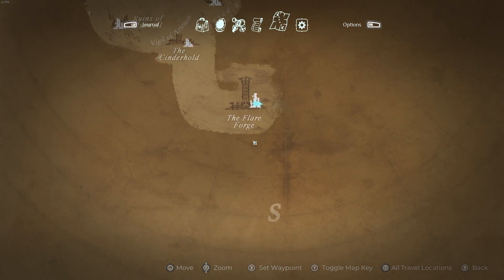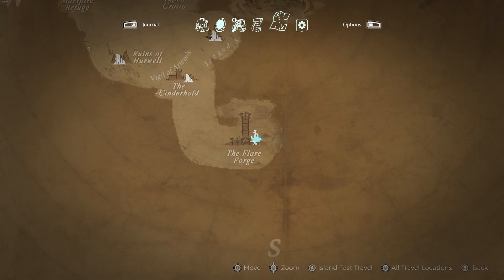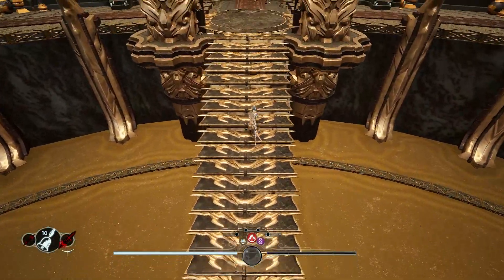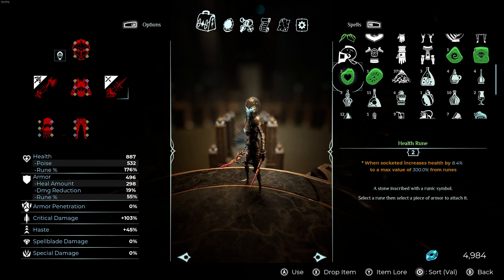We came in from the south because that is the entrance — it is a very hard-to-see entrance, by the way. Just know that if you ever need to come here, the south side of the Flareforge has a little gap in the wall. We're going to come up here and before we go further, we're going to drop that potion.